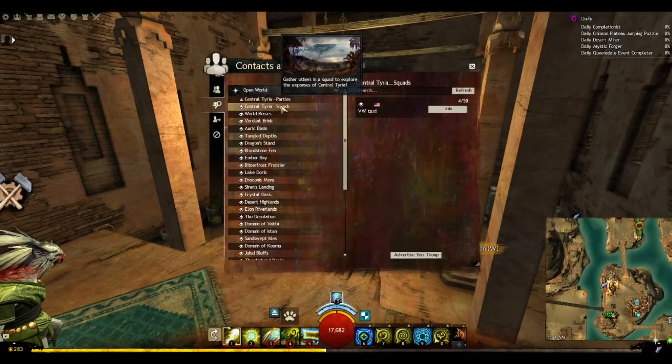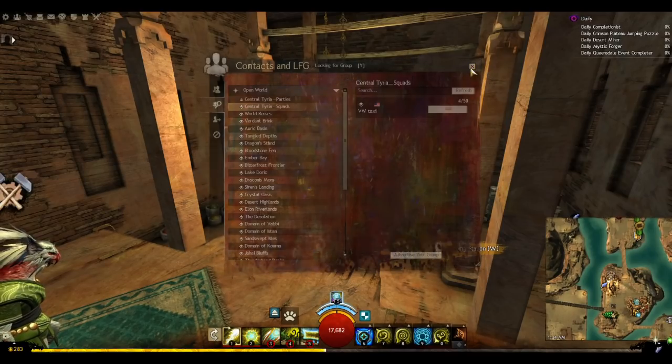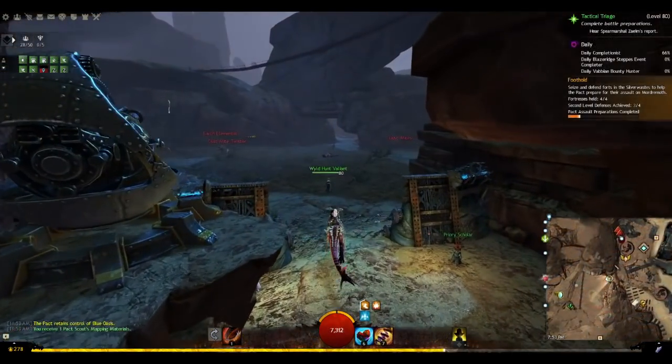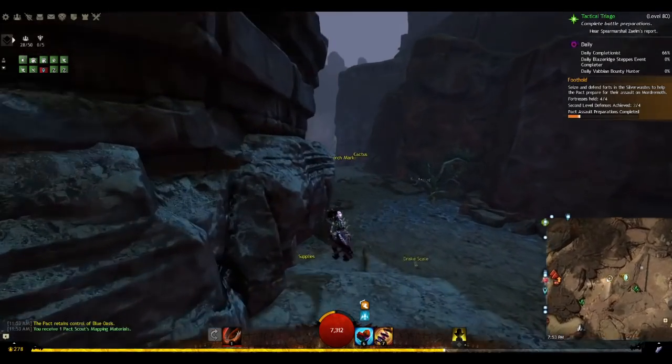If you've never used LFG or been in a squad before and don't know how to get into the same map as your squad, just right-click on one of the members in the squad, preferably the commander, and select 'Join in Silver Wastes.' Now that you're there, buffed up on Magic Find, and ready to start farming, go ahead and run out of Camp Resolve.